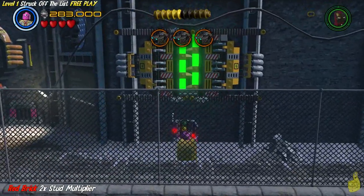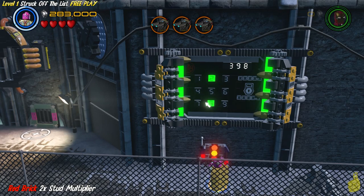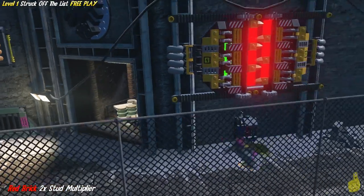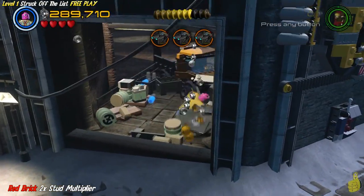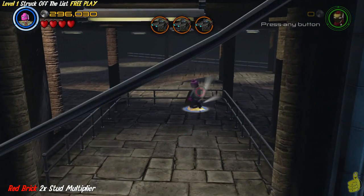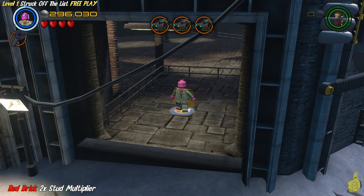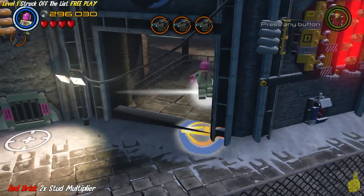We've got the 2X stud multiplier red brick here. We have to solve a little puzzle using the techno panel - there's a bunch of numbers flashing by, and the green numbers are the ones you want to punch in. For us it was 287 - you might have a different number, so make sure you follow whatever green numbers are indicated. Once the doors open, make your way in and smash everything in sight. In the very back there's a weird little item, and pressing the icon indicated adds it to your inventory.